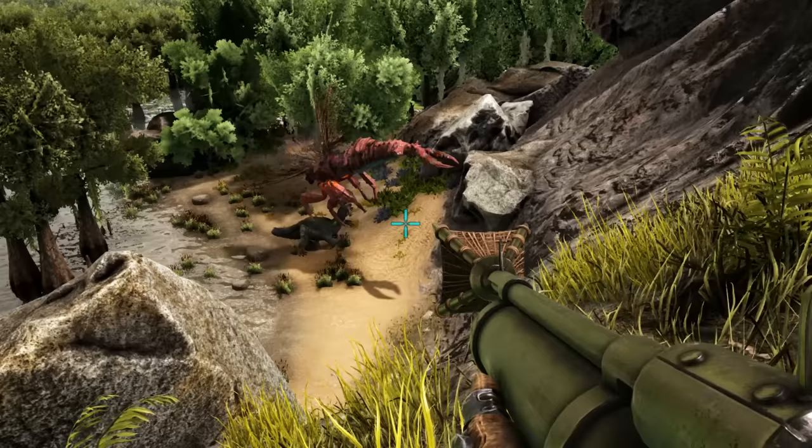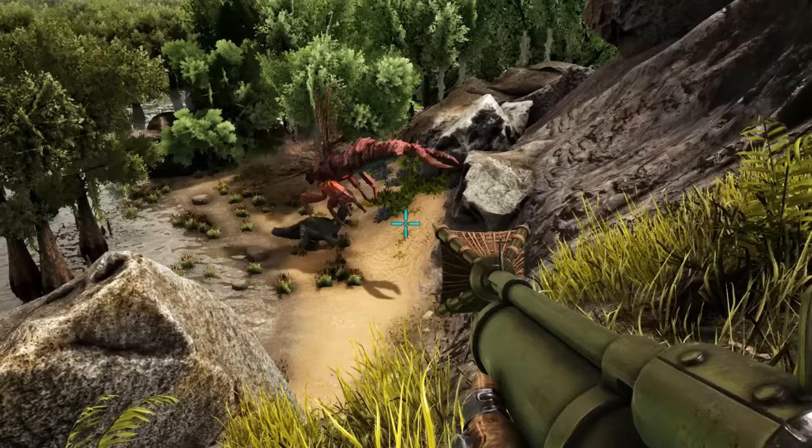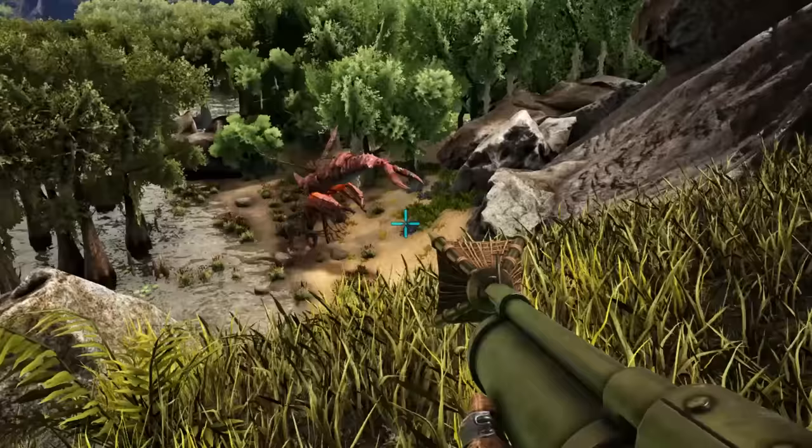Take your super mutated dino into the swamp area of either the Lost Island or the Island map. The Giger, Karka, or Brontor will do.